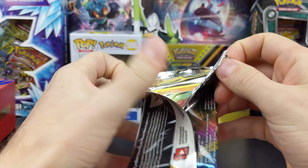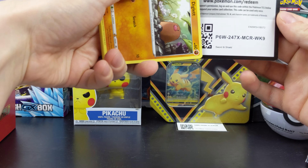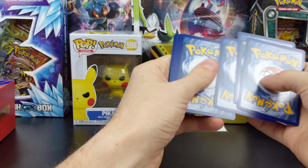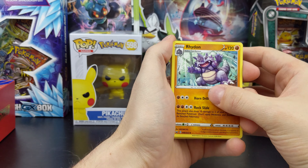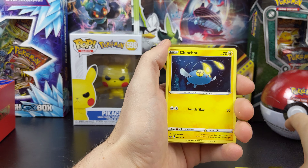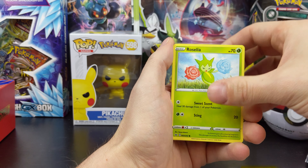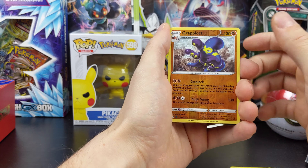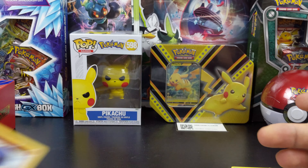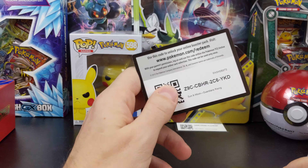Let's see. Rhydon, Air Balloon, Diglett, Chinchou, Fairseed, Goldeen, Roselia, and Lanturn with a steel energy on the end. Here you go, have another code.